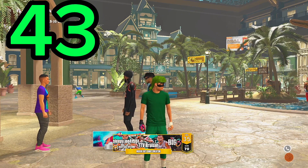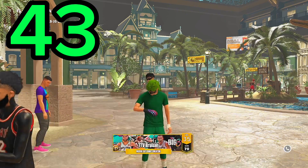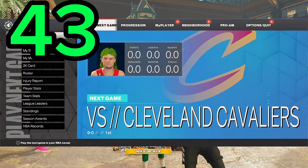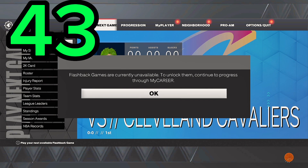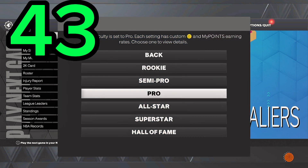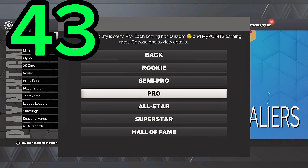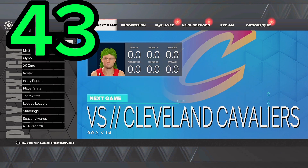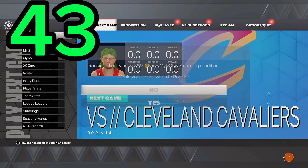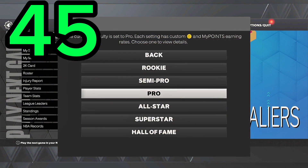To get the next badges, go to MyCareer and play your flashback games. You have to become a starter to unlock these flashback games, so play some MyCourt games, become a starter, then simulate part of the season. After each flashback game you'll get a badge, and you end up getting two shooting badges from these games, which brings you up to 45 shooting badge points.